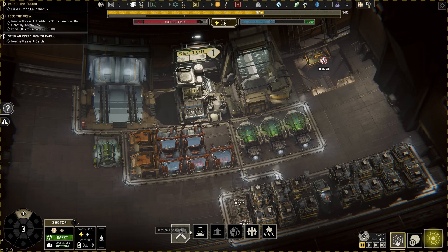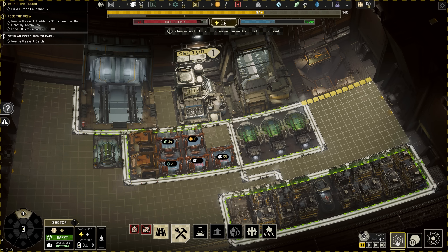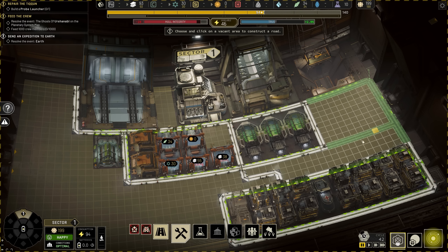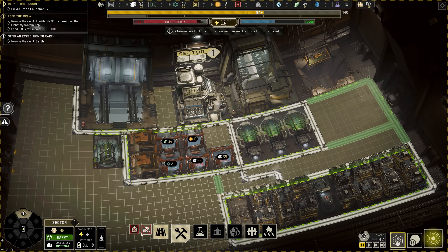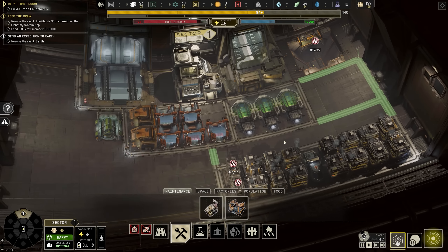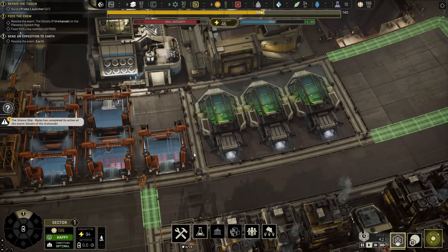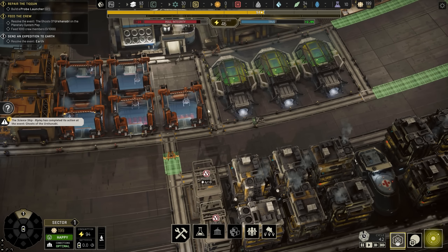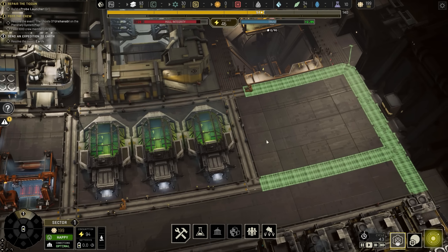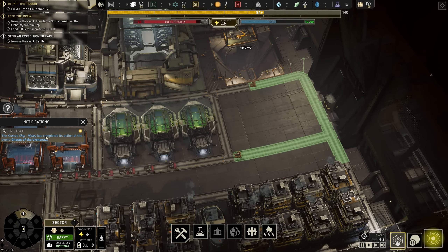They don't have a road connection at the connection point, so let's add roads down like that. Tidy up the roads a little bit. We've got two constructors heading out now - one should do the building and the other the roads, pretty much. No time at all.